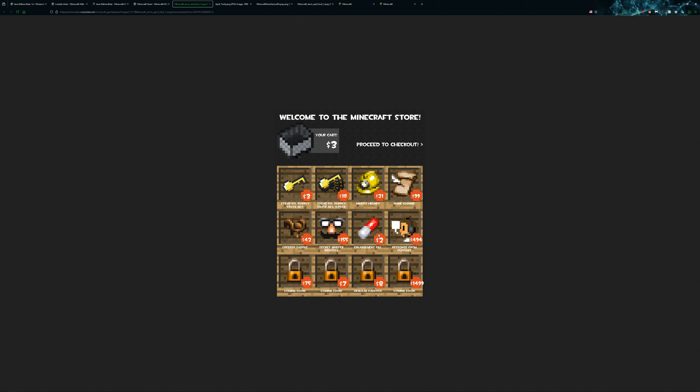There are no images in the archive, but this is kind of what it would look like. You could add stuff to your cart and they all have kind of humorous items. It's basically a joke inspired by TF2, because TF2 had added crates that you could only open with keys to get hats and stuff.